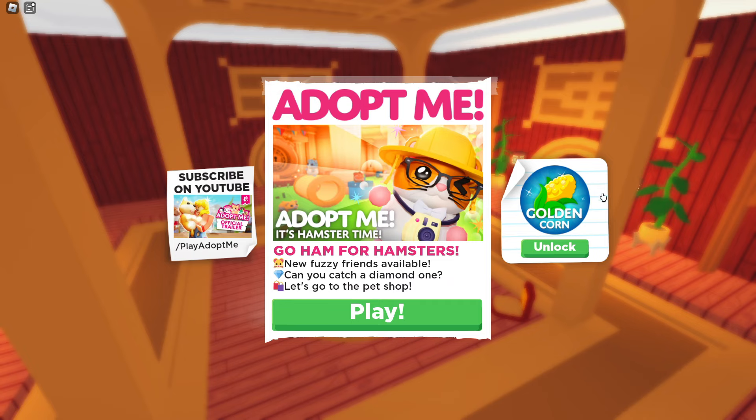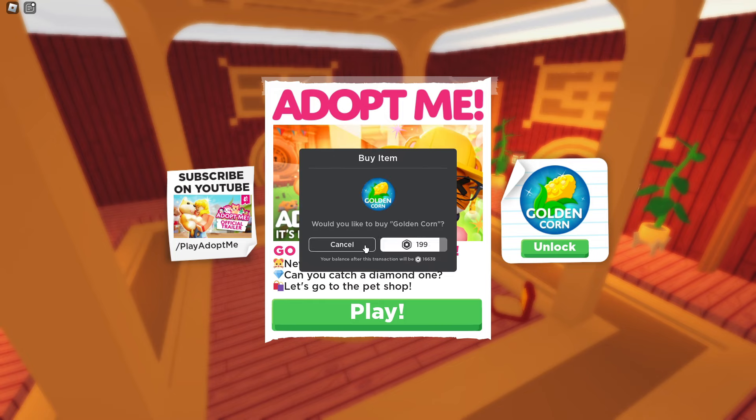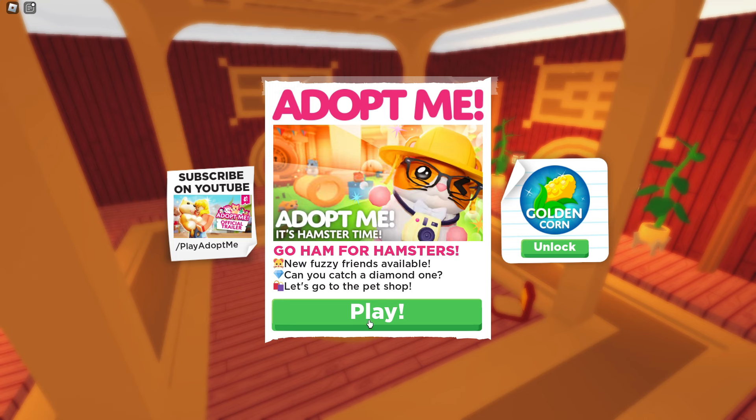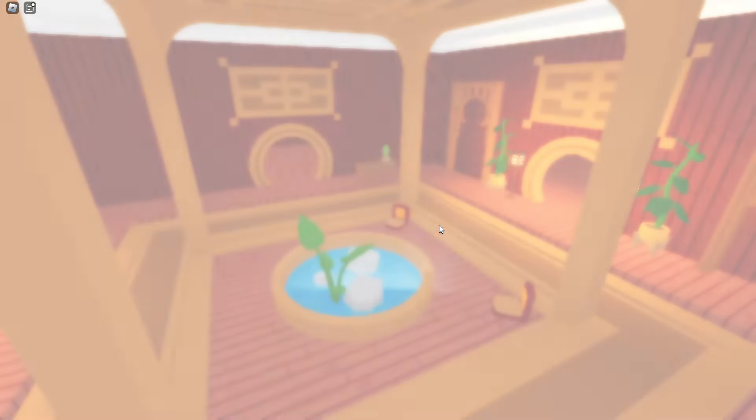Let's go to the pet shop and check out the new golden corn. I believe this is Robux — it is 199 Robux — but we're going to be catching these and checking out everything new. I think we're actually going to be making a neon.